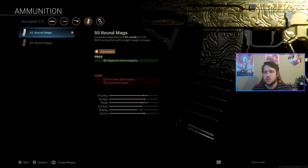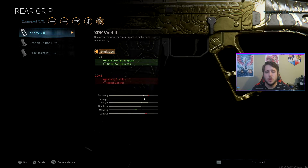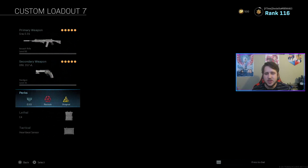I run the 50-round mags — you can run the 60-round mags if you want, either works. The more ammo you have in your magazine, the less you have to reload and the easier it is to get kills. For my rear grip, I run the XRX Void 2, which is going to help with your aim down sight speed — similar to the Stippled Grip Tape. The Grau is very, very overpowered. I believe that the M4 does better at closer range compared to the Grau, but further range the Grau can get those kills faster. I have on the 357s dual wield — completely up to you what you want to run there.